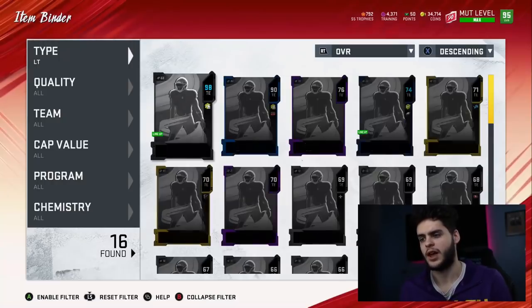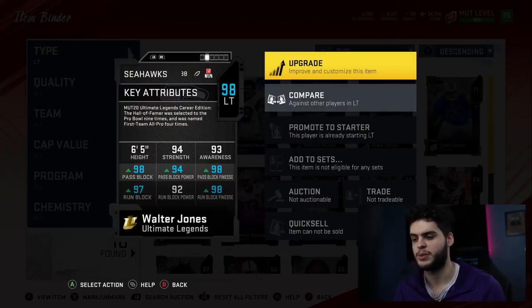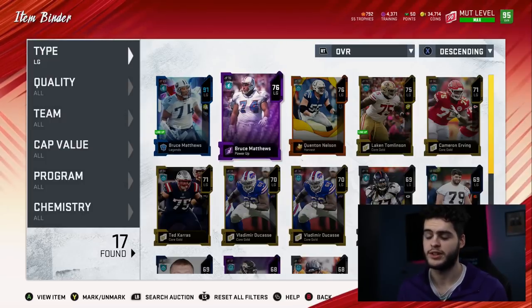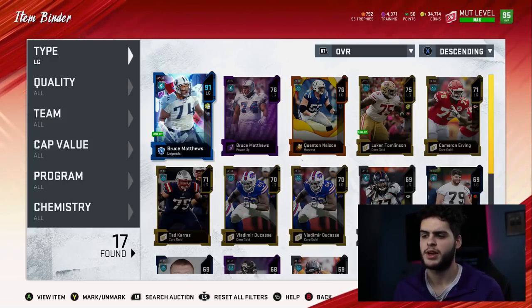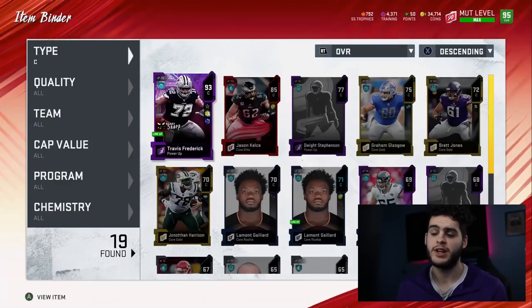Coming over to left tackle, we got Walter Jones — super solid, gonna be endgame for me. Gotta just power him up at some point but his stats are amazing. Coming over to left guard, we do have Bruce Matthews. This is a big issue on my team — I really gotta upgrade this left guard. I'll probably end up picking up the ultimate legend Bruce Matthews when he comes out. We also need a new center — Travis Frederick is not doing it.